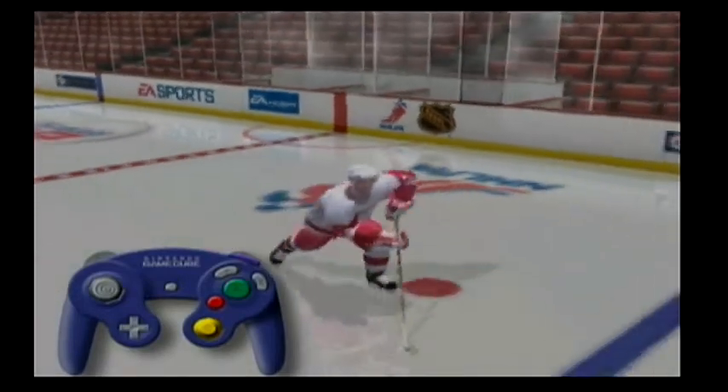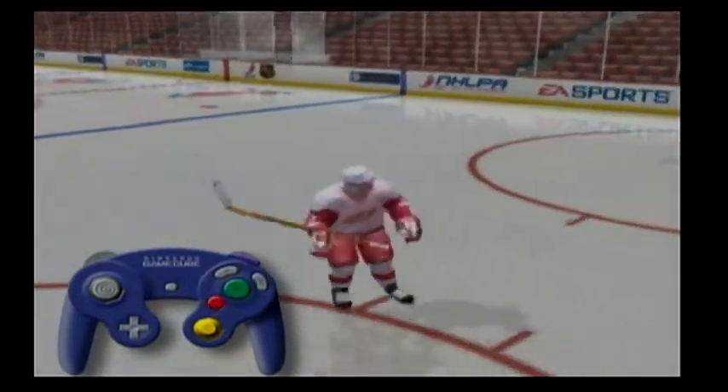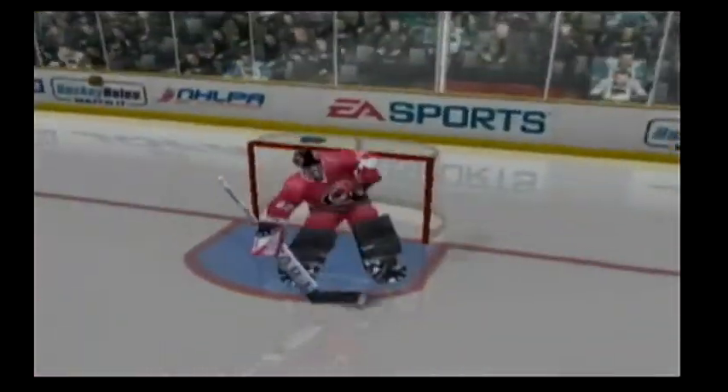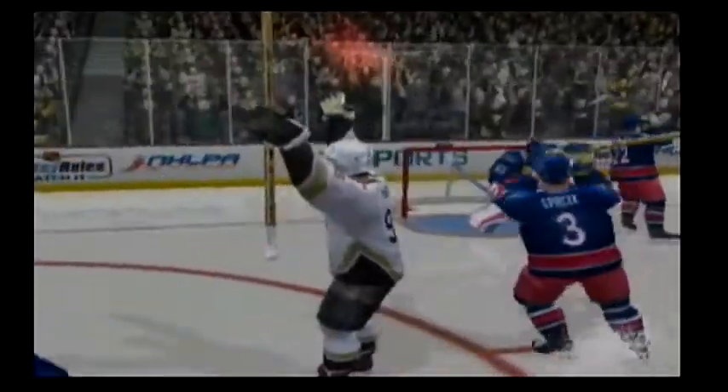You can also one-time a loose puck. Press the B button before you reach the puck, and as soon as you touch it, you'll bang it home. Passing, deeking, and shooting are the building blocks of an unstoppable offense. With a little practice, there'll be no end to the ways you can score.